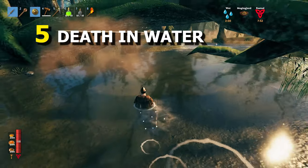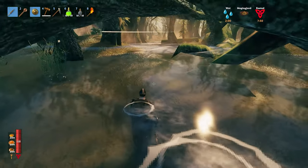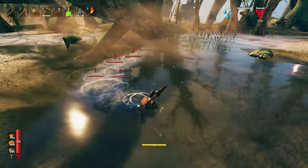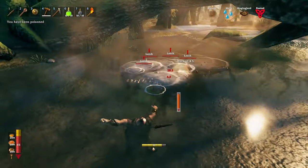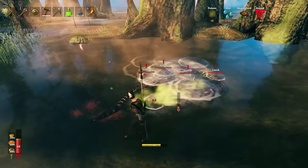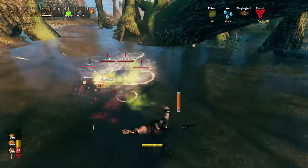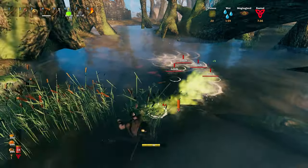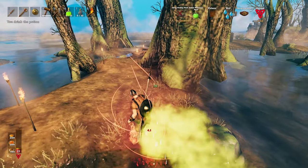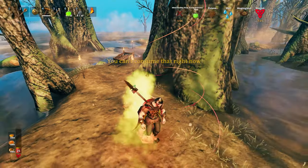For tip number five, death into water. Try to avoid scenarios where you go into water in the swamp, especially in hardcore — that's really dangerous. As you can see here I can't even dodge roll properly in the water, and if you're getting into this type of scenario where you're surrounded by leeches you're basically screwed unless you have a mead like this that can actually save your life.